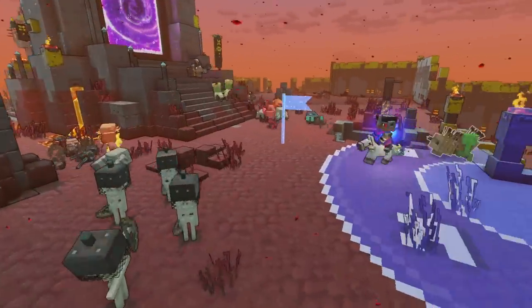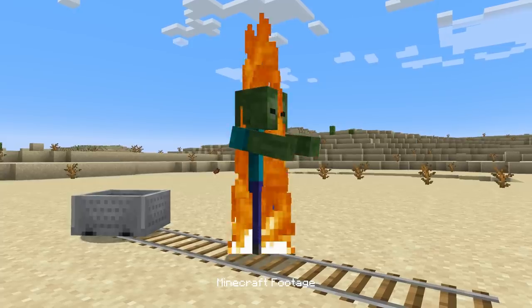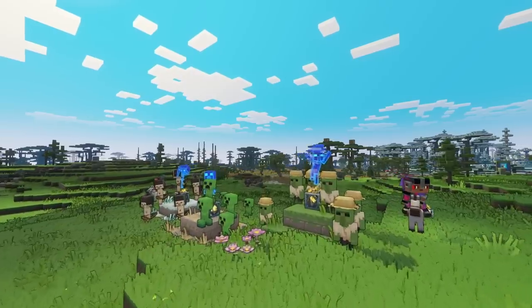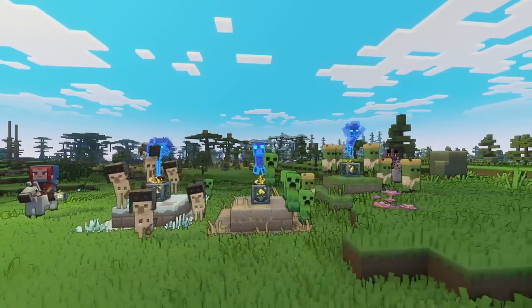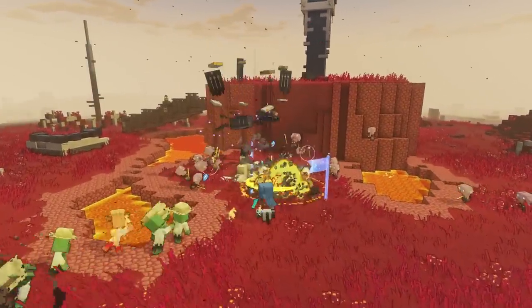The reason we ended up putting hats on the zombie and the skeleton is because, as any Minecraft player knows, they burn in daytime. So we had to justify a way for them to not turn into flame in the middle of the day. We had to come up with hats that were appropriate to their personality, but playing off of the vanilla mechanic of they can wear a helm and then they don't burn. So we had some fun with that.